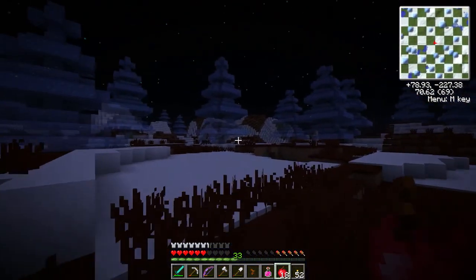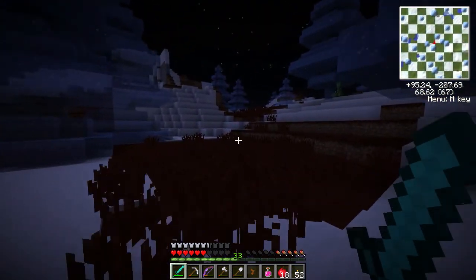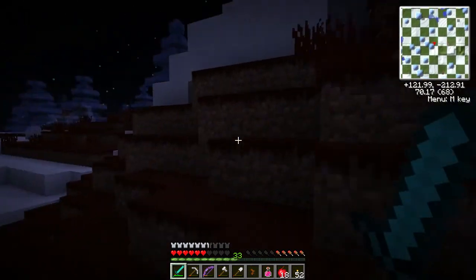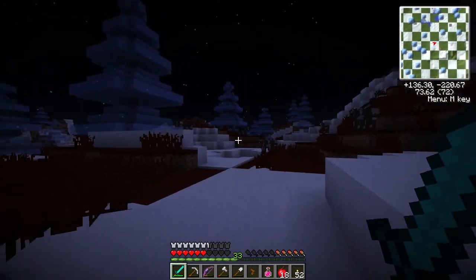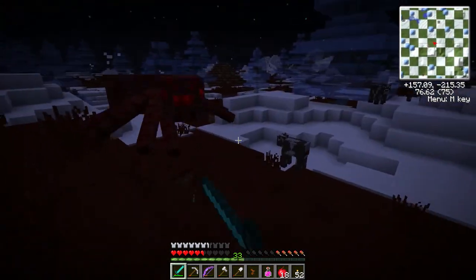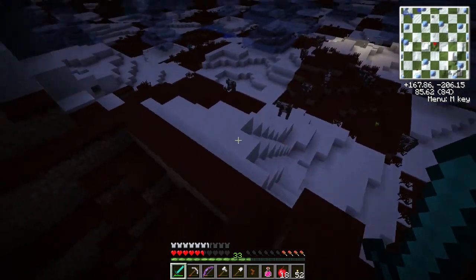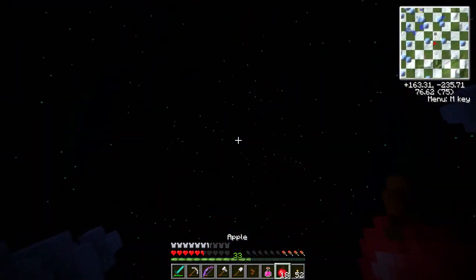This is going well, isn't it? I'm running out of food and health and I'm surrounded by creepy crawlies. These trees are made of ice — that's only just dawned on me. The trees are made of ice! How is that a thing? I have no idea where I came into the world now. I was trying to find my way back to the light so I might be safe. There's a skeleton wanting to shoot me — there's my light.